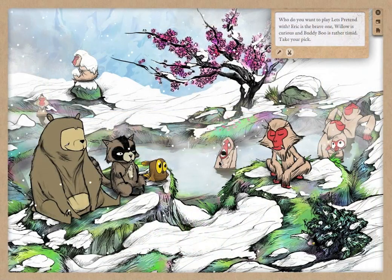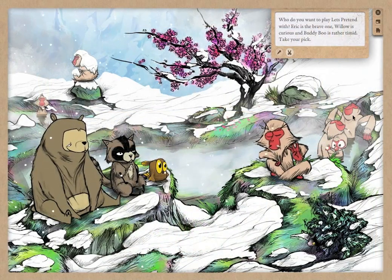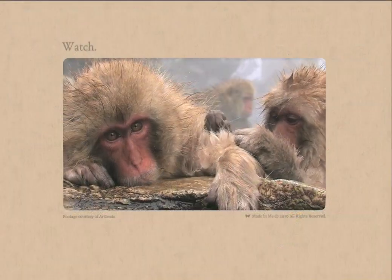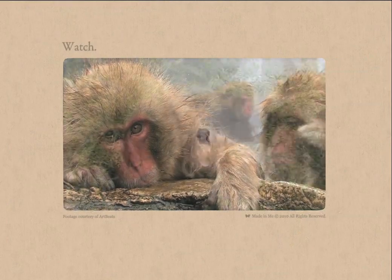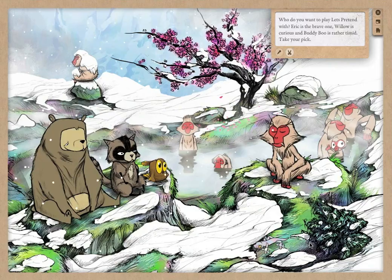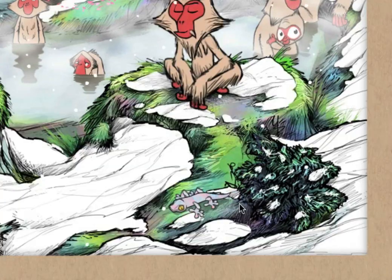There's even more going on for your child to discover. Hover over the other snow monkeys and they disappear under the water. See what real snow monkeys look like, and raccoons, and bears too. Can you spot Leonard the Lizard hiding? There he goes!